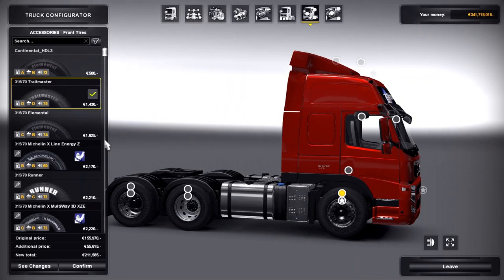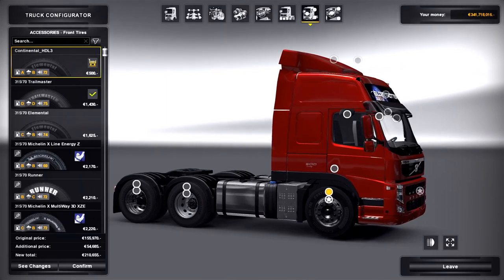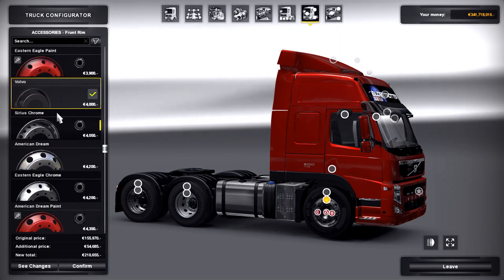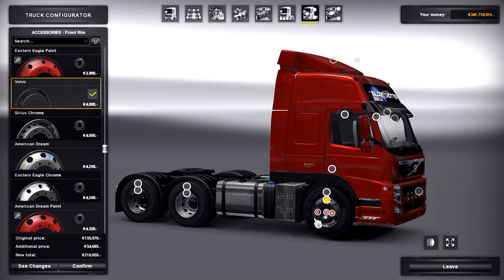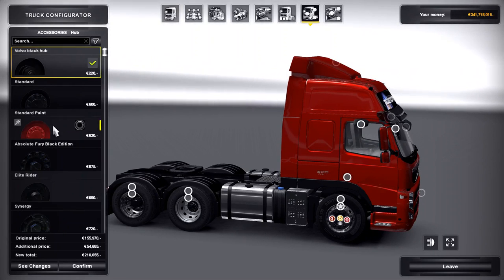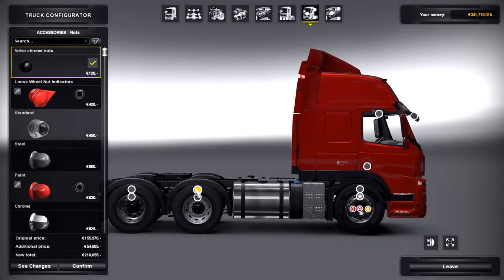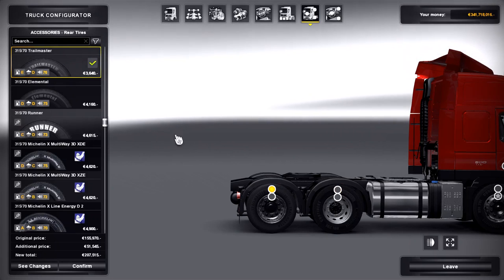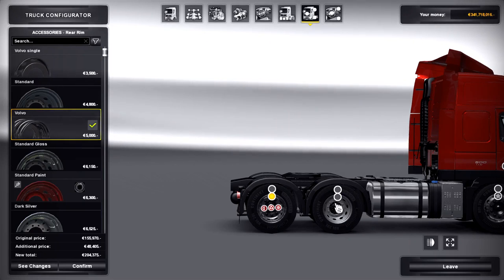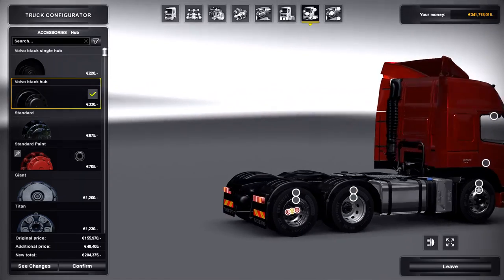For wheels, I have the Michelin DLC here. There are also Continental tires that come included with the mod, so we'll use those. The mod has its own set of wheels but is compatible with others if you want them. It does have custom hubs and custom nuts. We'll go ahead and use those Continental tires with the Volvo rims, keeping the hubs the same — it looks very nice.